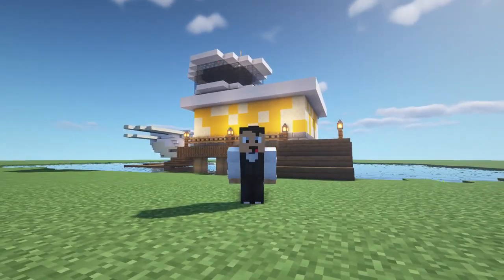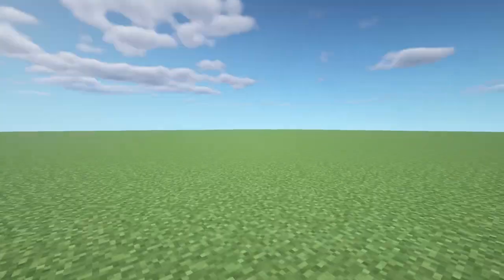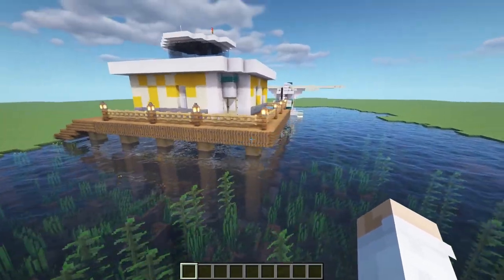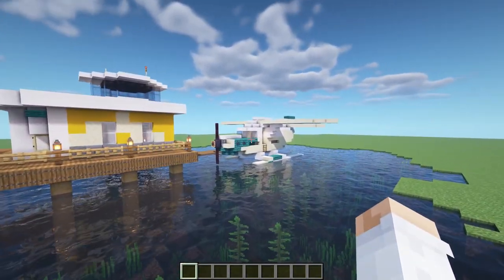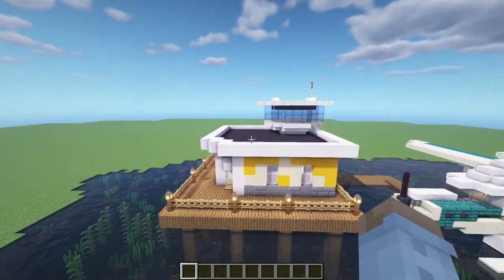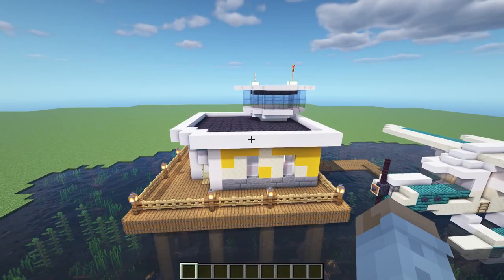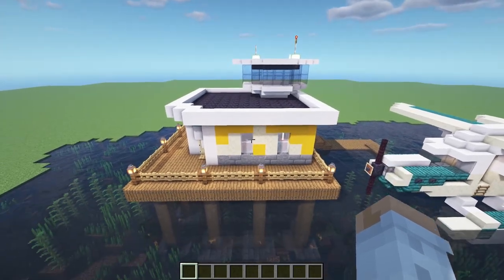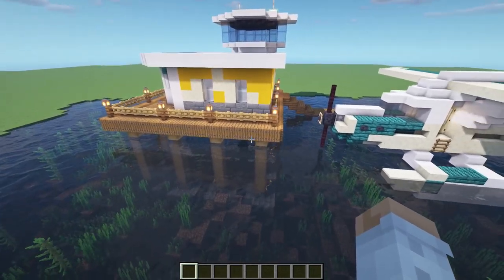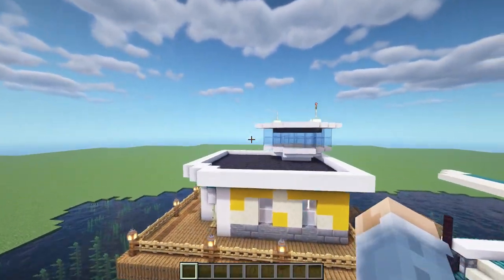Hello everyone, my name is Ripsy and today I'll show you how to create the Dodo Airlines Airport from Animal Crossing: New Horizons in Minecraft. I created this in a self-made pond with a pier and a seaplane on the side, but we're going to focus solely on the main building. At the end of the video I'll also show what I did to create the pier and the seaplane.